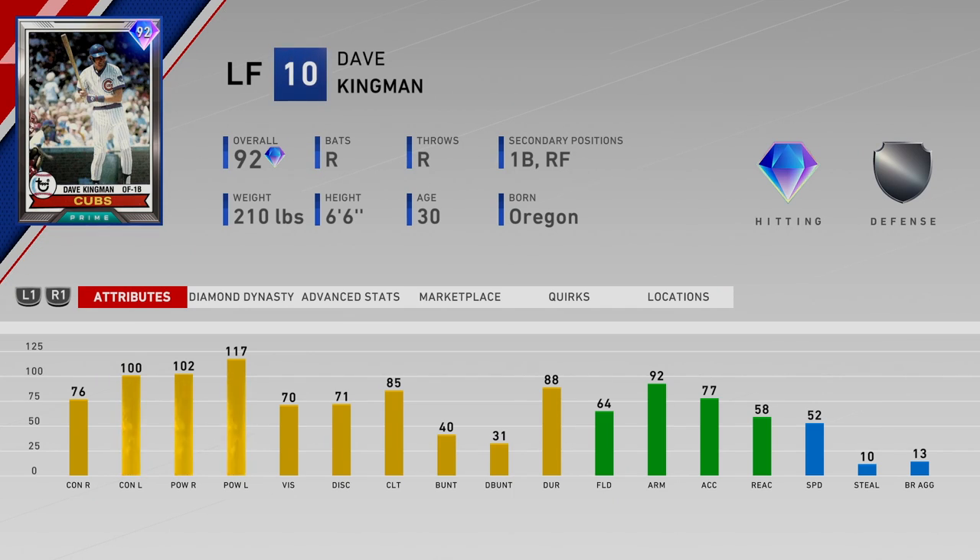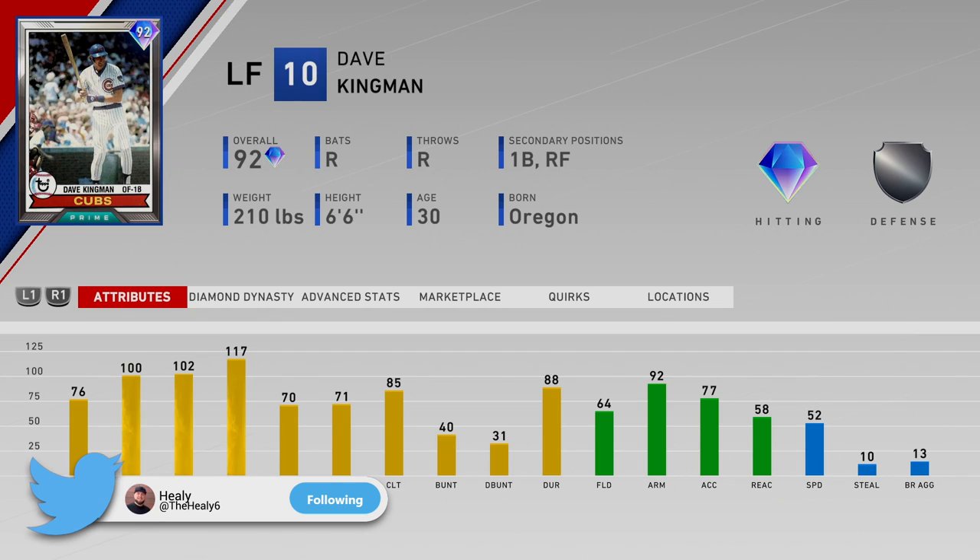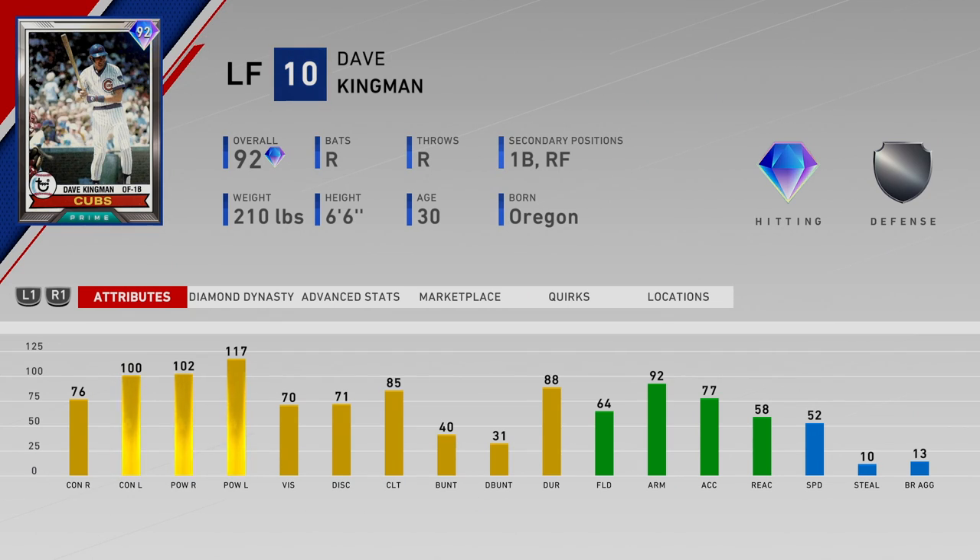This card looks pretty decent hitting-wise. He's a left fielder with first base and right field eligibility. His contact is 76 and 100 — so great contact against lefties. Power is 102 and 117. He has 70 vision so the power is there if you connect, could be hit pretty hard. Fielding is 64; in a secondary position he'll have 60 fielding — bronze fielding wherever you play him. 92 arm strength so he should be able to throw guys out. 58 reaction will hurt him — he'll probably get a decent amount of bad jumps in the outfield. 52 speed means first base might be his best position.